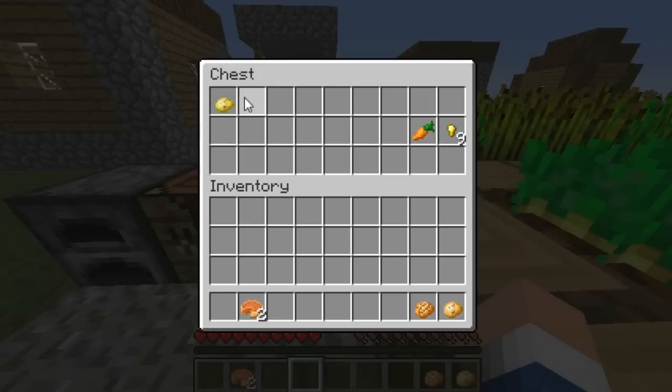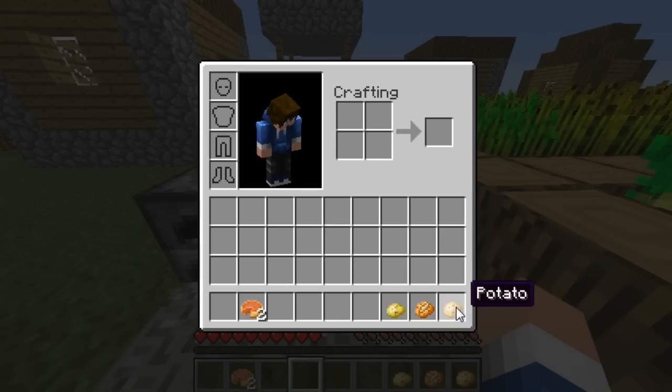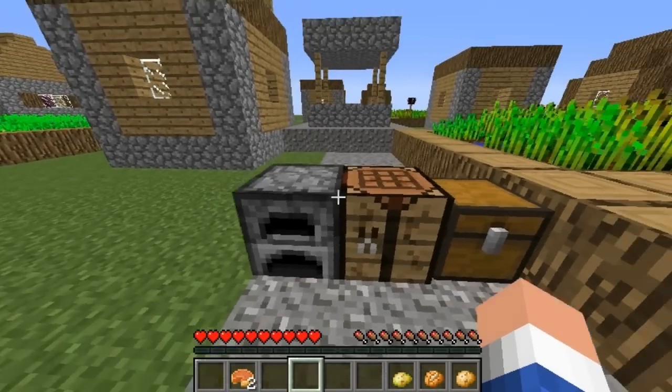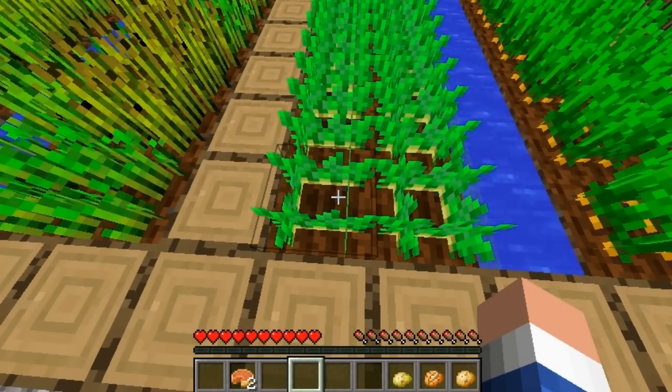Next up is potatoes. Potatoes can come in three types: a regular potato, a baked potato, or a poisonous potato. To get a regular potato, you just come over here and mine crops at a village — an NPC village or a desert village.